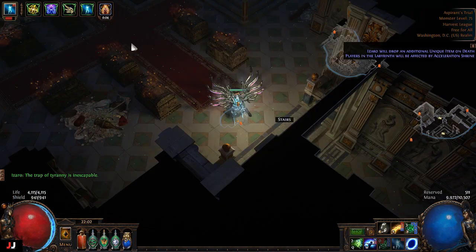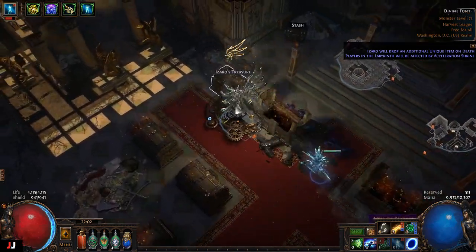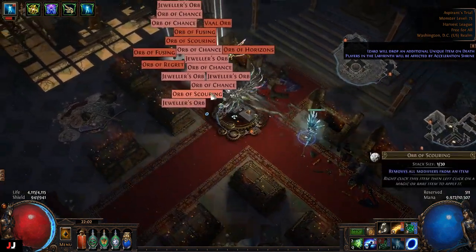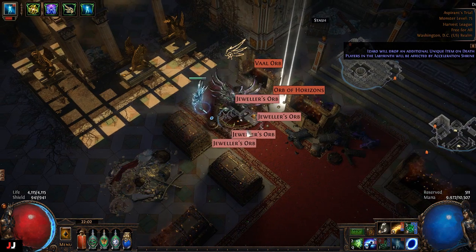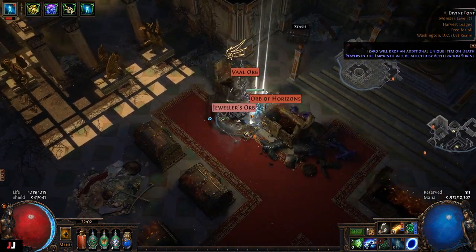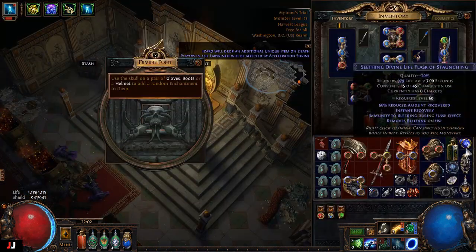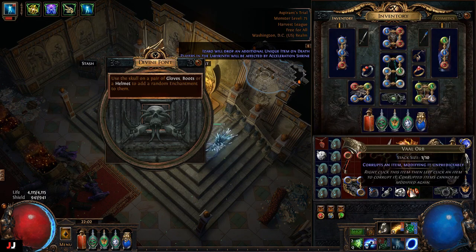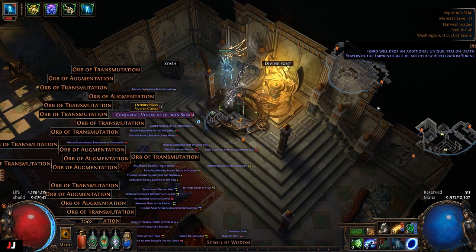Alrighty, next lab here we go, two keys again. Four keys — that means double the good loot. At least we got a currency one. For the helm enchant — nope, that ain't gonna sell. So we made 1c, 2c, 3c — I'll say 4c out of there.